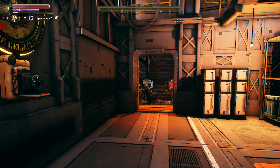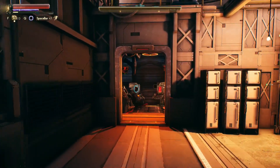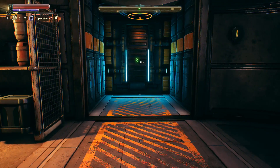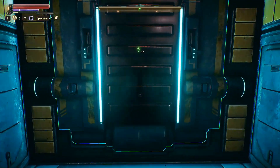Welcome back to The Outer Worlds with the Rude Man. We made it to our ship — we looted it as well as we could, but it needs repairs, so we need to go find those pieces for the repairs.